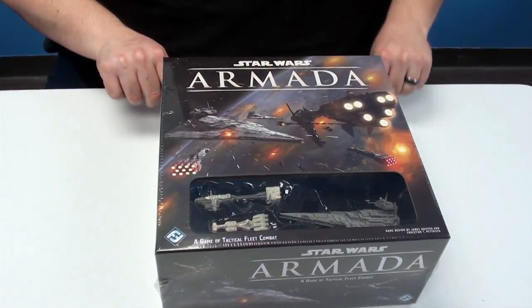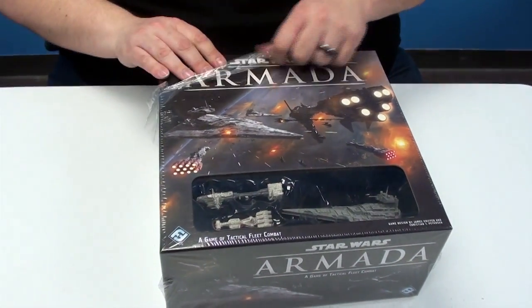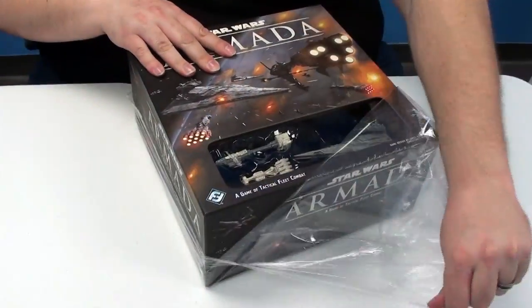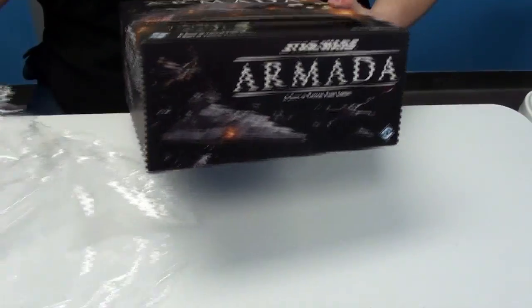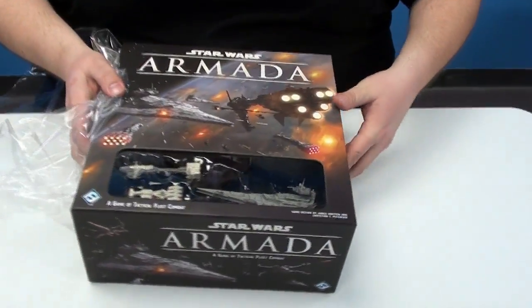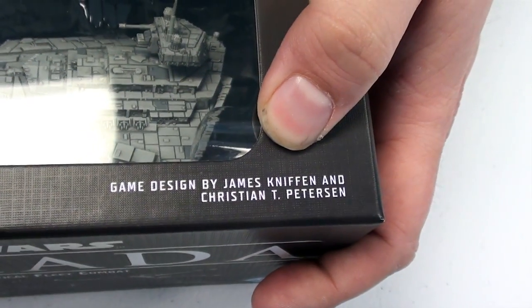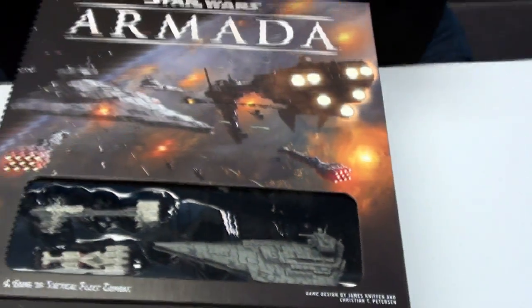Something to note is that Fantasy Flight has finally caught up here — the Disney logo is now starting to appear on the boxes and their videos and all their trademark stuff. And of course, due credit here: game design by James Nippen — I'm reading this upside down, so I'm sorry — and Christian T. Peterson. Great job, guys.